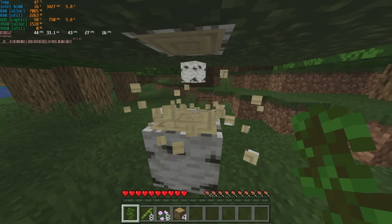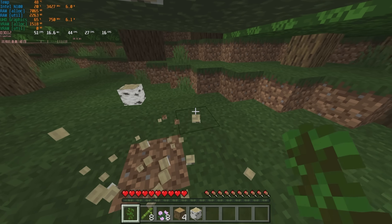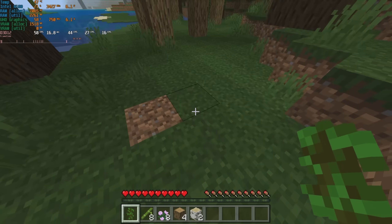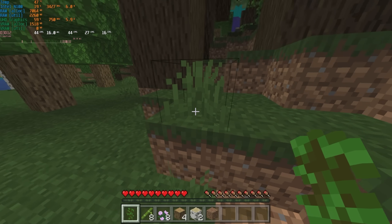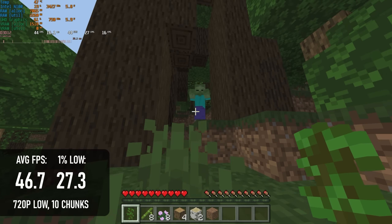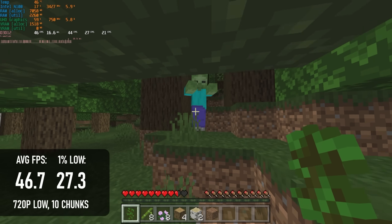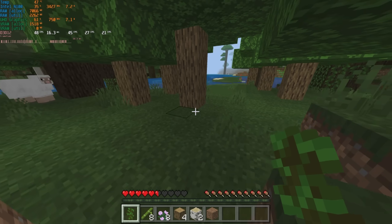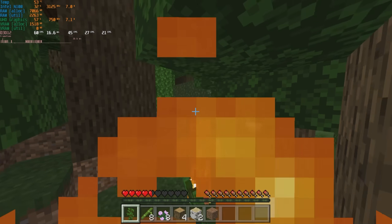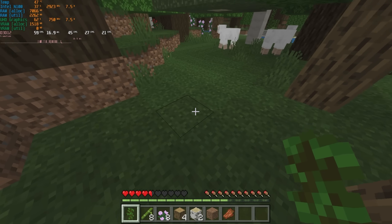Even Minecraft — the Windows Store Edition — was a less than ideal experience on the N100. At 720p with all the fancy settings disabled and render distance set to 10 chunks, I was able to get a decent frame rate without major stutters; the average was 46, but sometimes it could drop into the 20s. So esports and even popular modern lightweight titles are a bit of a bust, but that's not the end of it.